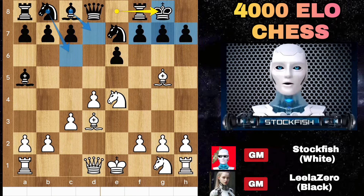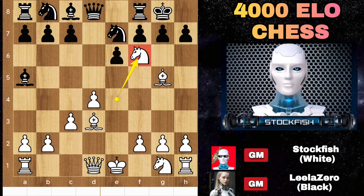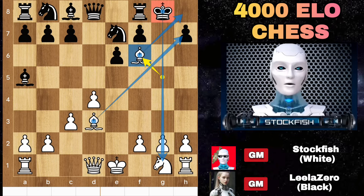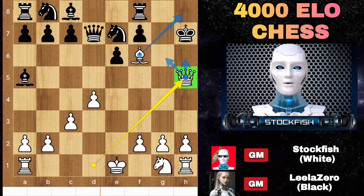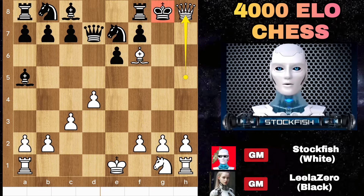I will play knight F6 check, sacrificing the knight right away. Take and the king gets wide open — bishops are performing like Spider-Man. Queen D7, then we will sacrifice another piece on H7. Takes check, the king has to move back to the castle square and it will be mate on H8.